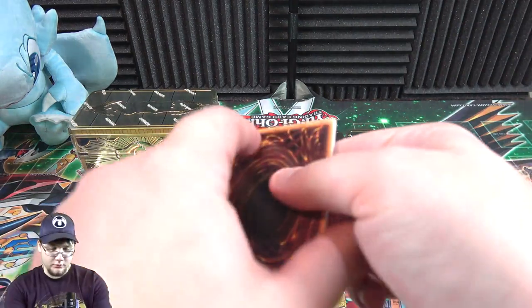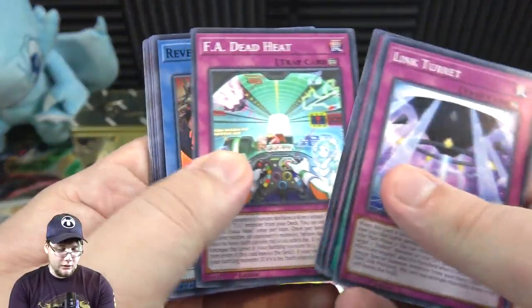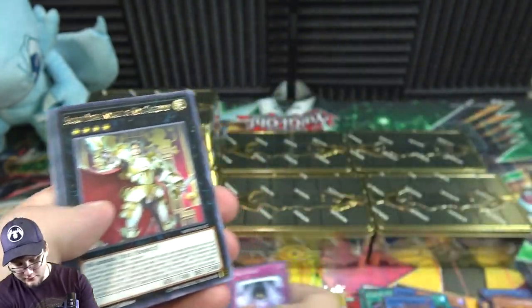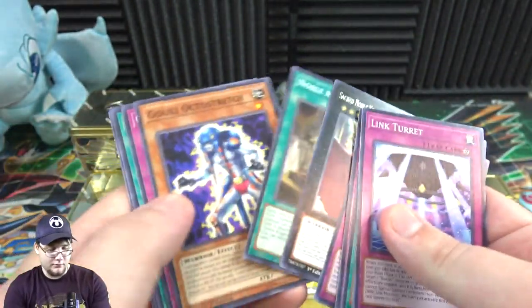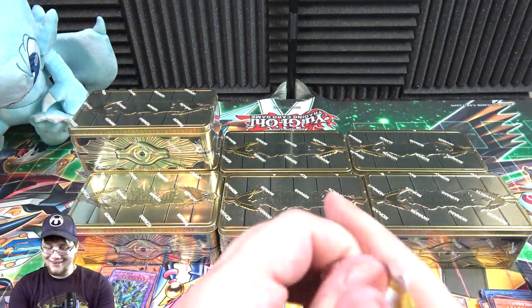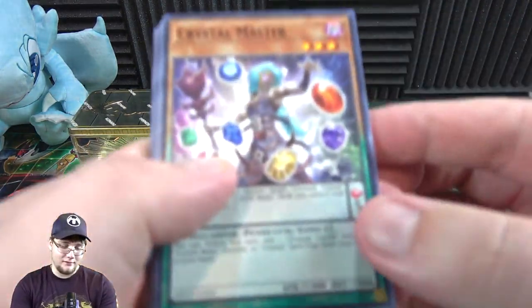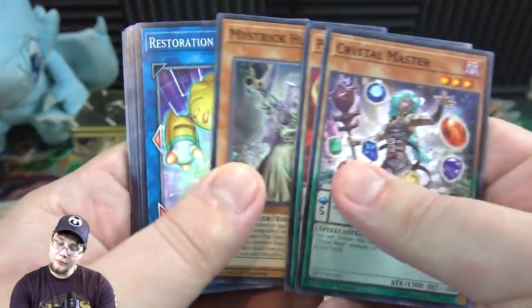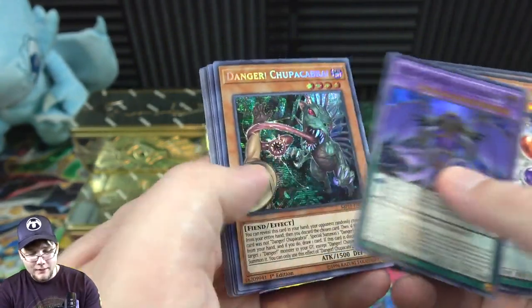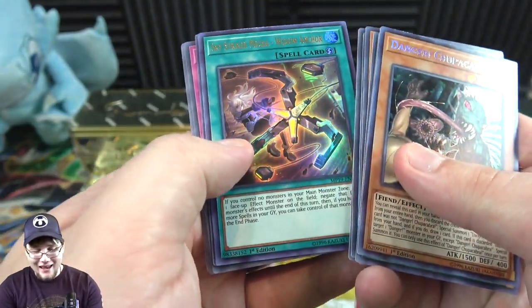I'll just keep opening them to make sure — might as well see what's easier to get and what's not. Riven Dread again, Red Reboot, and Thunder Dragon Titan. At least a few of my Noble Knights got secret rares, since there's been a few rares in this set too. DDD Super Doom King Purple Armageddon, Danger! Chupacabra! — he's a scary looking card — and Widow Anchor.